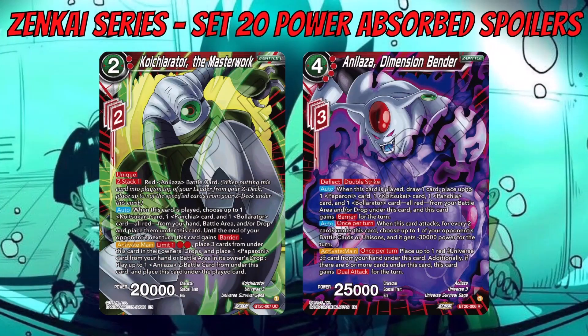Now for the Z battle cards. We've got Koichi Orator: The Masterwork and Analyzer: Dimension Bender. Koichi is a two-cost 20k that requires one Z energy, and Analyzer is a four-cost 25k requiring three Z energy. Koichi has a unique Delta Z Stack 1 — when played from your Z deck, place a red Analyzer battle card from your Z deck underneath it. It has an auto when played: choose up to one Quatsukai, Panchia, and Bolarata card from your hand, battle area, and/or drop and place them under this card; until the end of your opponent's next turn, this card gains Barrier.